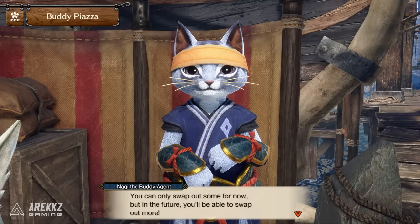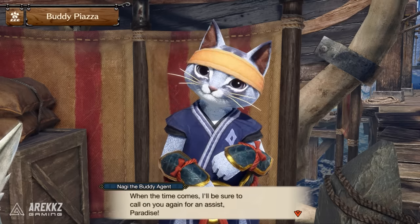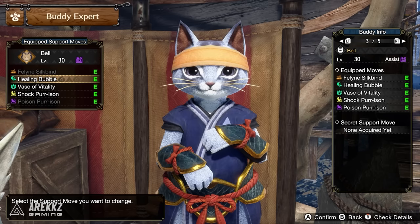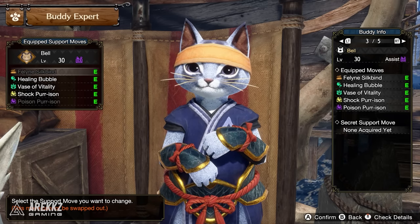So if a patch isn't introduced that fixes your palicos, worry not — you should be able to customize them and fix them yourself once you've done those quests. Do note you can't change the first and last support move of your palico as they are tied to the class of that palico, but the ones in between, which were previously RNG-reliant, are now customizable.